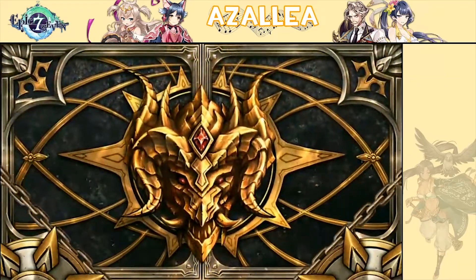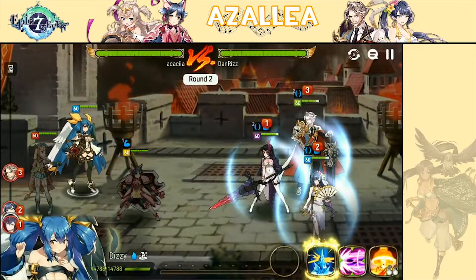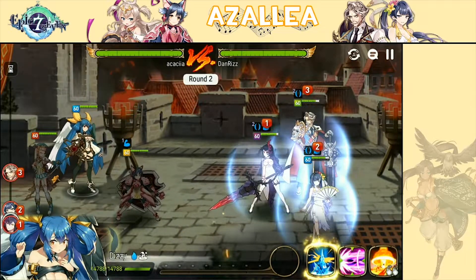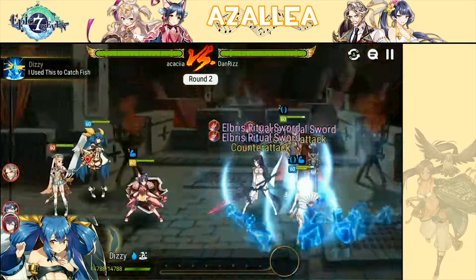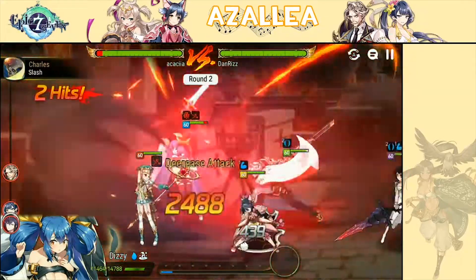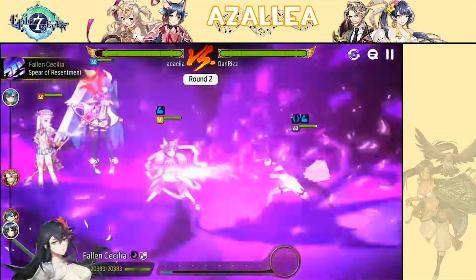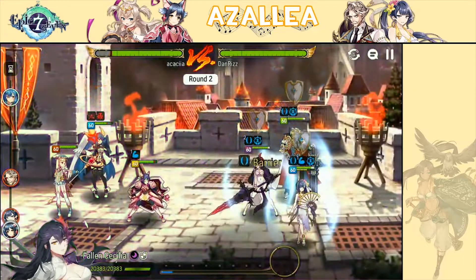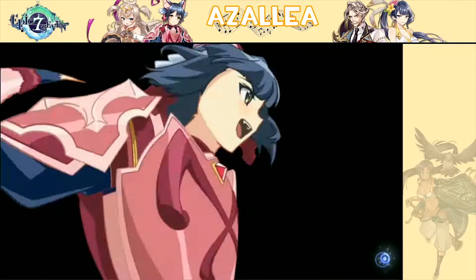Now all we have to do is get a draw on this by winning the second battle. Both his Fallen Cecilia and Seaside Bologna have immunity, so that's going to be a bit of a problem — but it's okay. We're going to go ahead and S1 there. He's counterattacking with the Elbris proc. We're still in decent HP standing on our Dizzy. I built her a little bit more tanky than I usually do during the free unequip change. We're going to go ahead and Crimson Armin here.